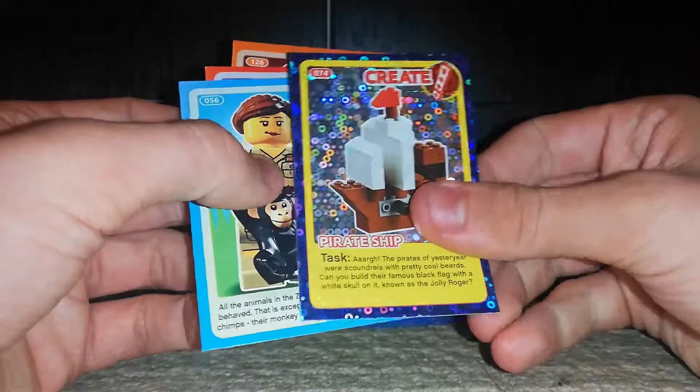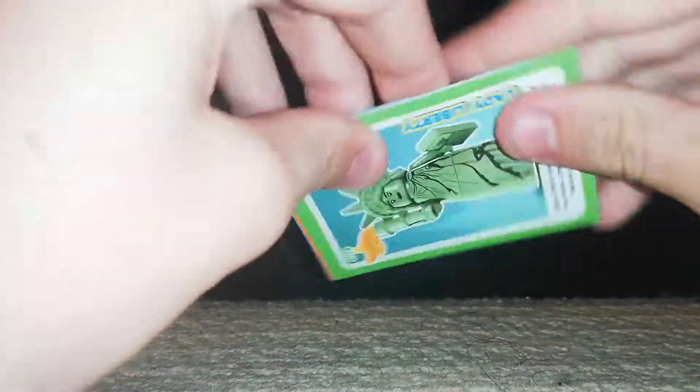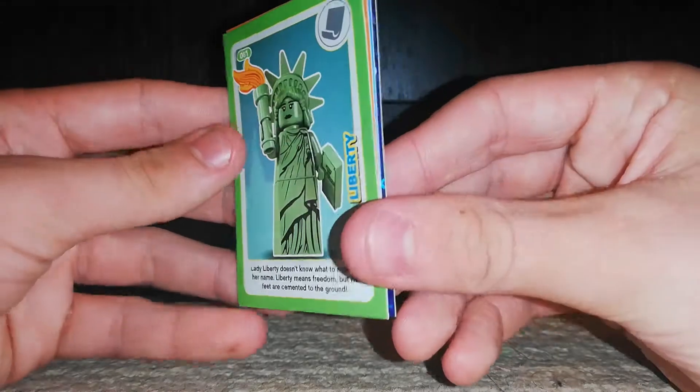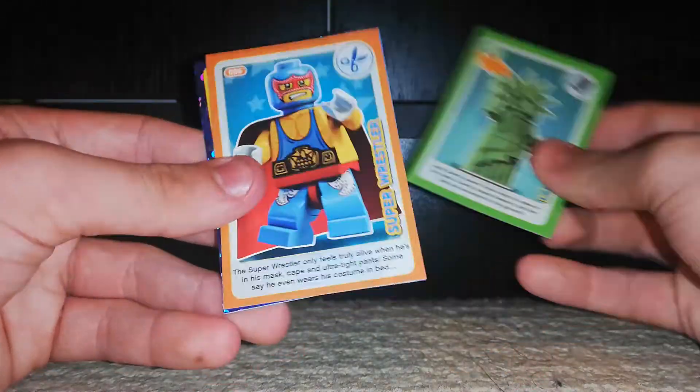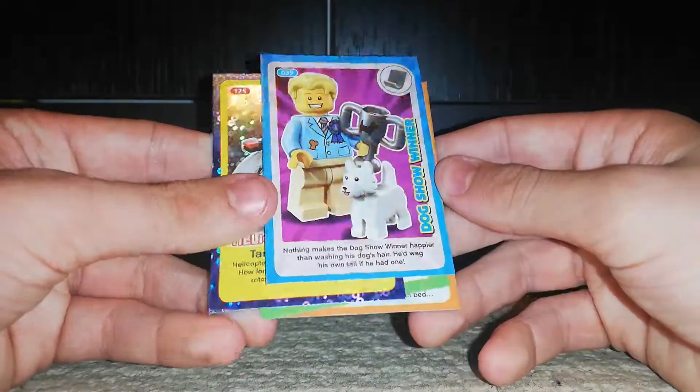And finally a Pirate Ship. Last pack, guys! We start with Lady Liberty — obviously based off the massive statue in America. Then we have the Super Wrestler and a Dog Show Winner.